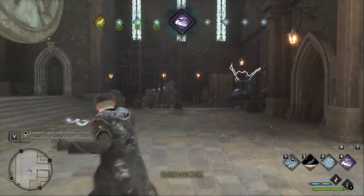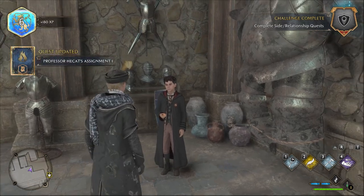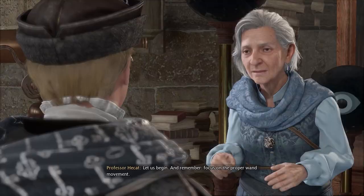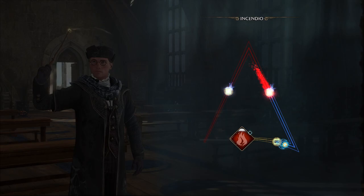After you complete a few of these exercises, the quest objective will be completed. Finally, you will be guided back to Professor Hecat, who this time, after the conversation, will teach you the Incendio spell.